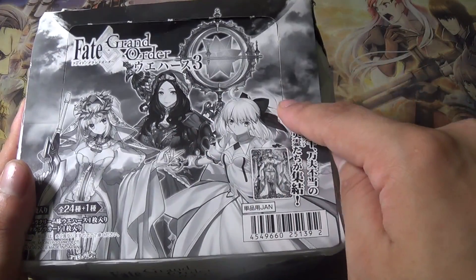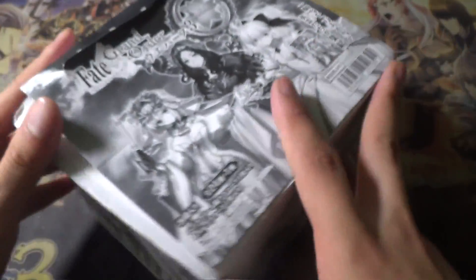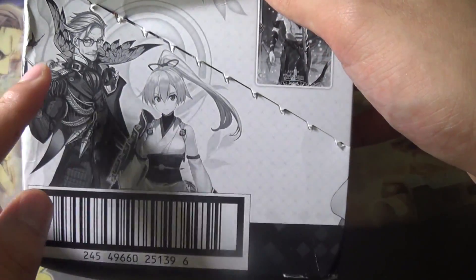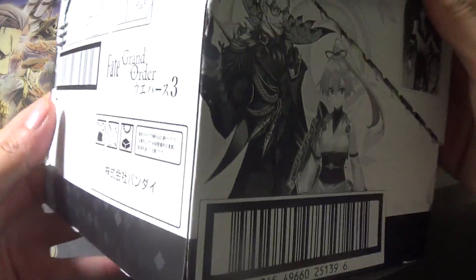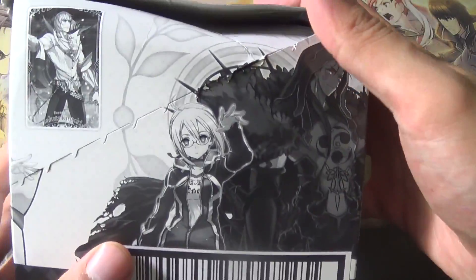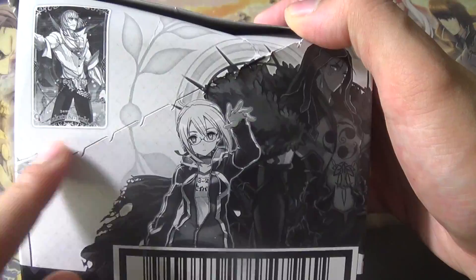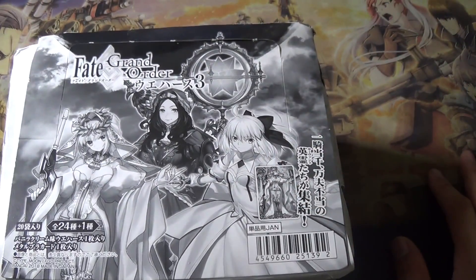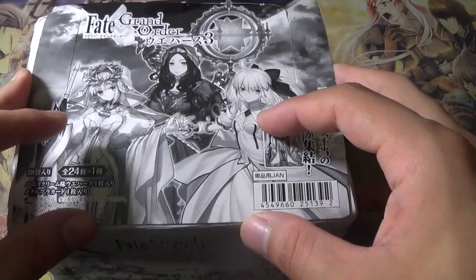Looking at the box, there is a Nero Bride card, a Da Vinci card, and a Lily card. The Nero Bride card design looks nice. On the side we have Tomoe Gozen, Archer Inferno, Tristan, and Moriarty — I definitely want those two. We also have Kou Alter, Heroine X Alter, and Kintoki on the back and archer side.